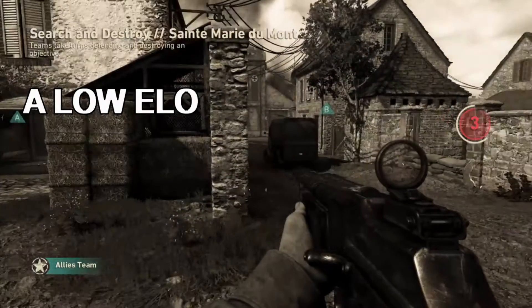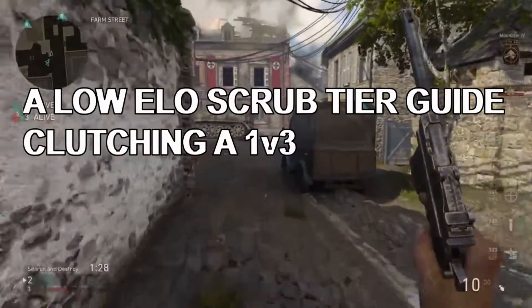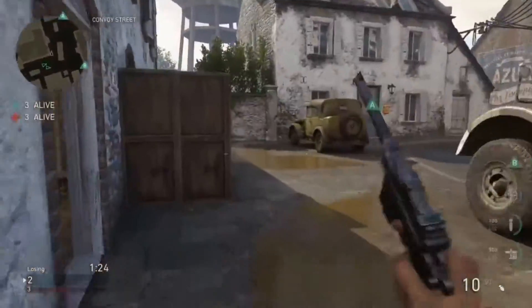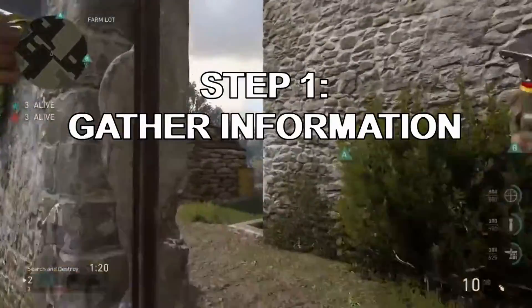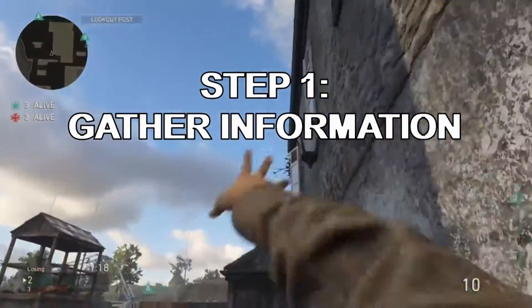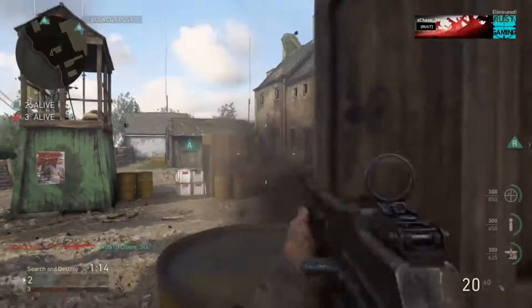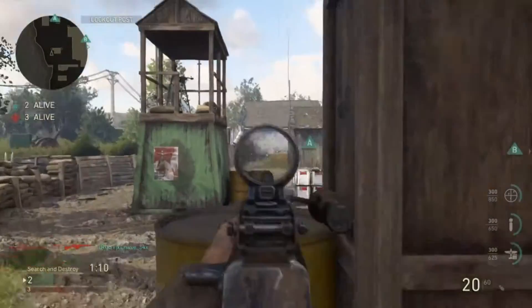All right, so this is your low elo scrub tier guide for clutching a 1v3 in Search and Destroy. For step 1, you gotta gather information. I know from the grenade throws that there's definitely somebody at the A site, and I know both my teammates went to go watch B.